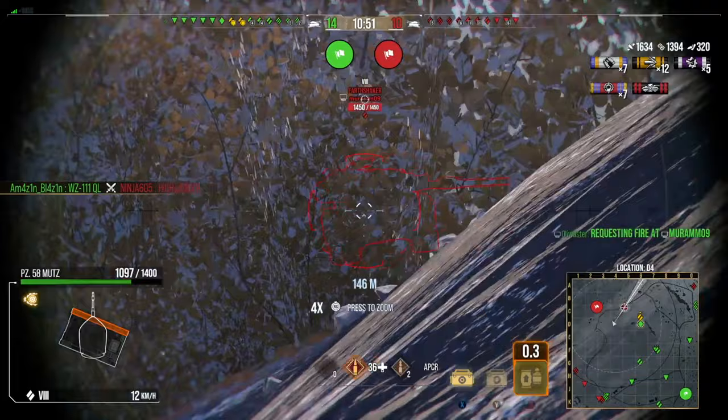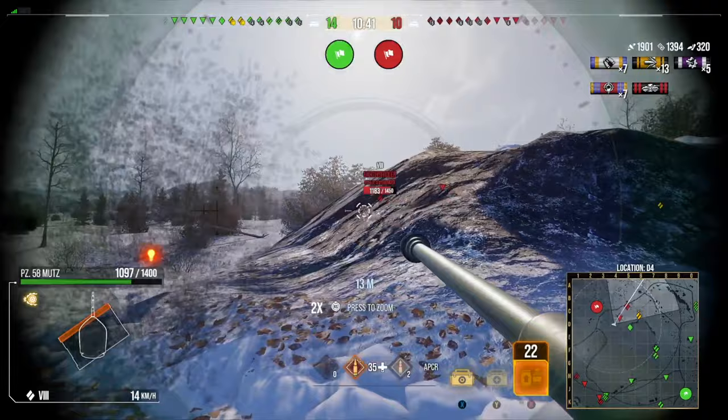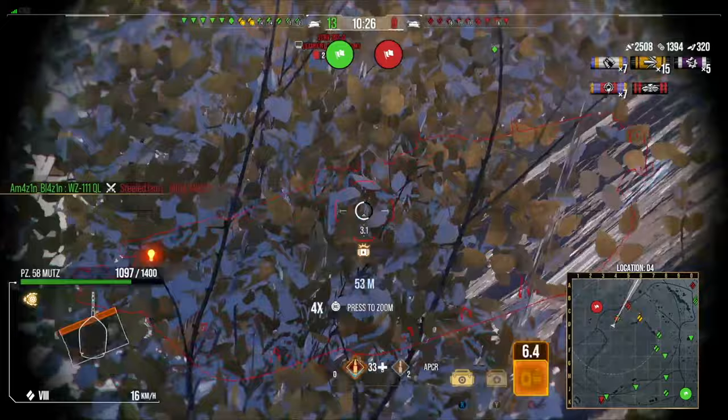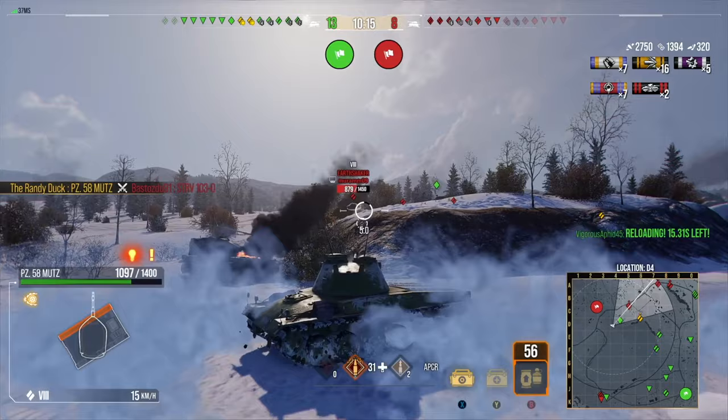We spot this Earthshaker and get a nice shot into him. I'm trying to get a second one in, but now he's alerted to our presence and looking for shots, so I've got to be awkward and peek as slow as possible. We do get another shot in. It looks like he's coming around to try to get shots into us, but now he's under pressure. I want to kill this tank fast — he's side-on to us — and we pick up another kill, putting us on about 3000 damage.